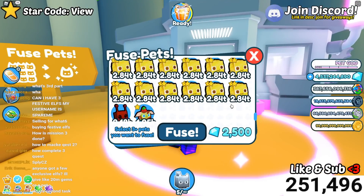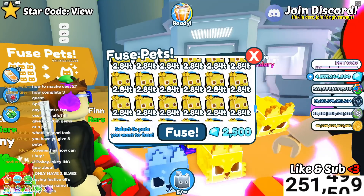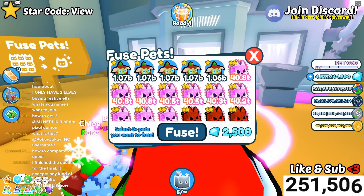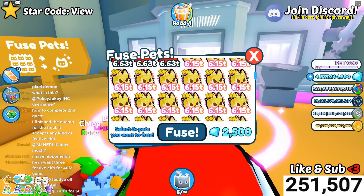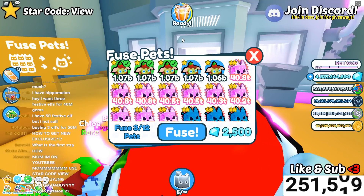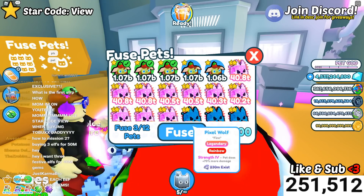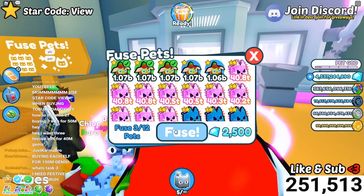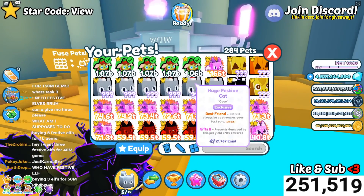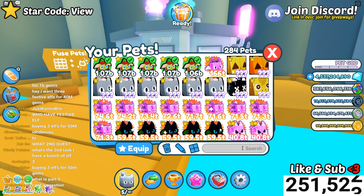Go to the fuse machine and put them in. It looks like I only have one here — oh, they're up here. Put your three festive pets in. I don't think it matters if they're rainbow or gold, so you can use rainbow, gold, or normal versions. Then just fuse them. I'm not going to do it because I've already done it and these are kind of valuable now since everyone's asking for them.